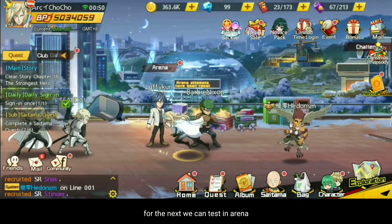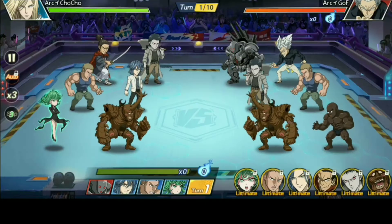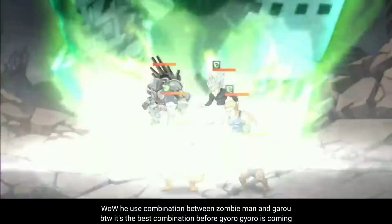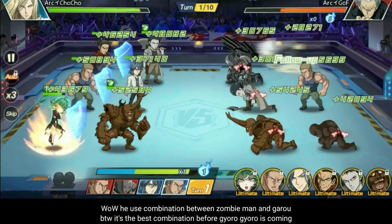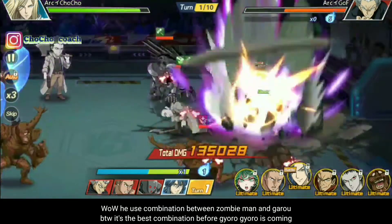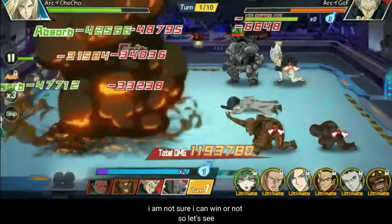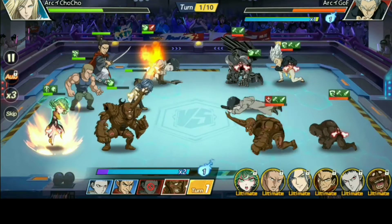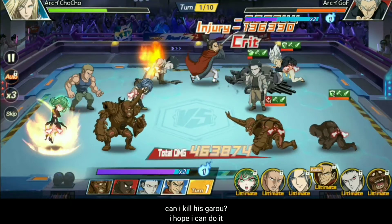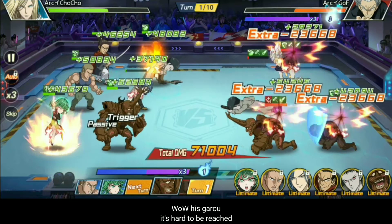Berikutnya kita akan tes ke arena. Di arena kita akan melawan teman club saya yang bernama golf — dia mempunyai 3 hero limited dan memakai kombinasi dari zombie man dan juga garo. Memang pada saat sekarang, sebelum gyoro-gyoro muncul, kombinasi dari zombie man dan garo itu sangat-sangat efektif. Saya tidak tahu apakah saya bisa menang atau tidak, tapi kita lihat saja. Apakah saya bisa membunuh garo? Semoga saja bisa. Wow, garo sangat susah dijangkau.